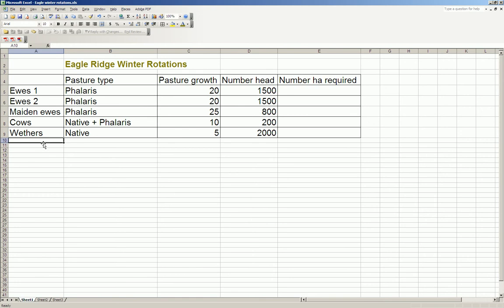This is just for my winter rotations. It's important to realise that when I'm allocating these mobs to pastures during June and July, and when I'm lambing in August, I want to make sure I've actually got some pastures left over to lamb onto.